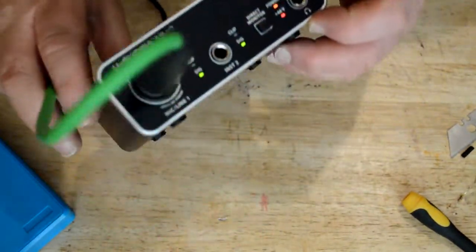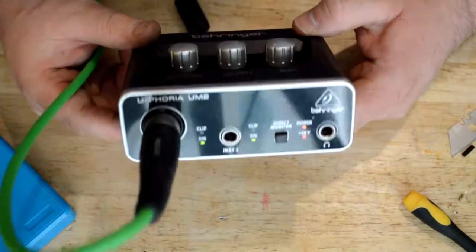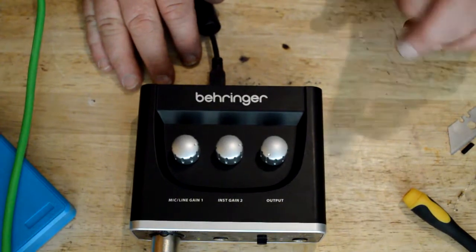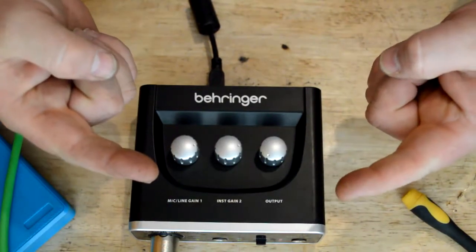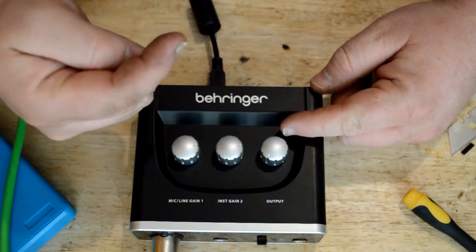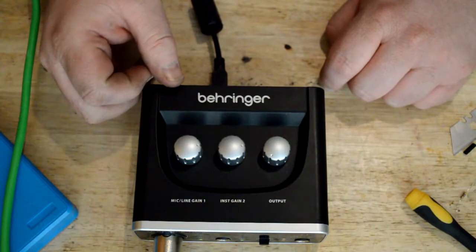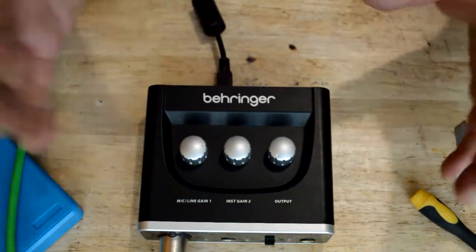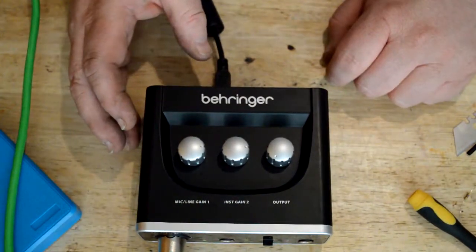That is the Behringer Euphoria UM2 modification to make it a single channel — one input instead of 2-in/2-out. Thanks for watching, sorry if the video was a bit rough — this is my first one. Thank you to the people who inspired me to get this done and to the Back Office Show for telling me I should do one. Anyway, thanks for watching, have a nice day.